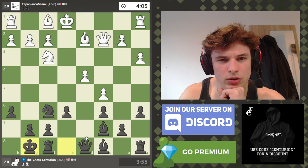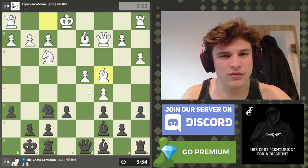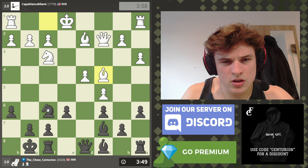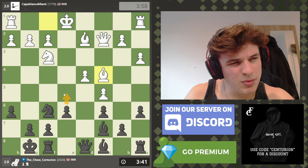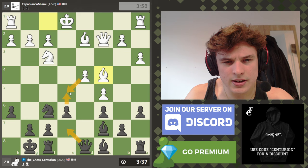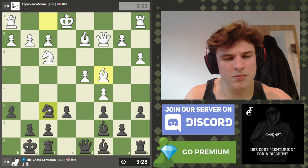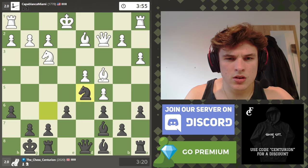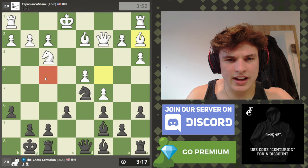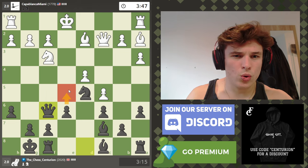I'm going to castle — I don't think I'm in any danger. G4 might be a valid move, but moves like queen d5 might make that a little bit more difficult. I'm going to go knight d5; if my opponent trades then fantastic. I want access to the f4 square, and I also want to put my queen on f6 to exert some more pressure on the position, also supporting an e5 push.